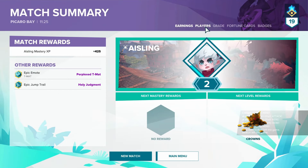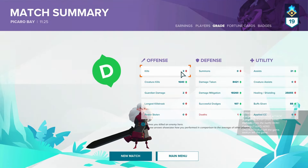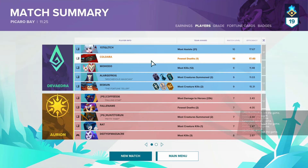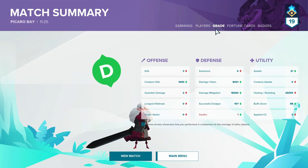I don't understand the grading system. 21 assists. We didn't get a ton of kills — three is not exactly many. But we were assist master. Apparently we didn't shield enough, even though we shielded 25,000. I don't understand the grading system. But I think that went great. Obviously our team did amazing. But we did our job and we did it well. Comment on your thoughts, like the video if you enjoyed, and subscribe for more content like this in the future. I will see you guys in the next one.